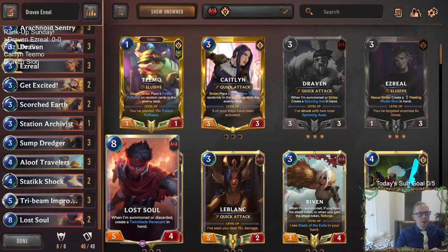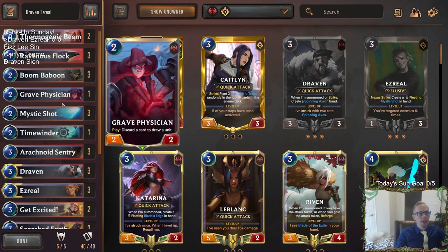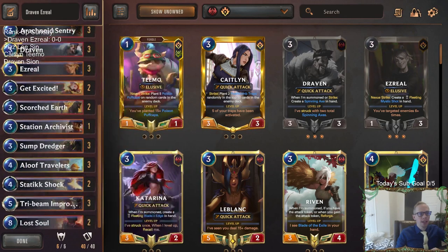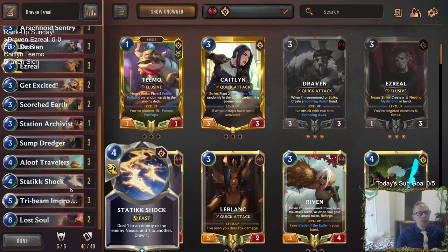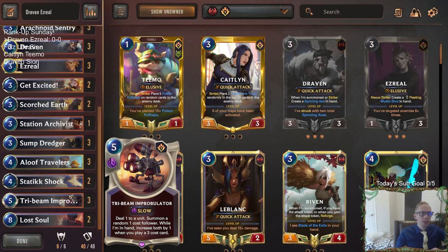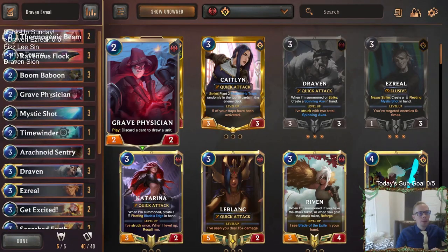Most all the same normal stuff. I could also see building this deck without even playing Tri-Beam Improbulator, and maybe focusing more on earlier blockers — you can play Ballistic Bot or House Spider in here also. You don't have to. Just because you play Draven Ezreal, you don't have to play Tri-Beam Improbulator. But anyway, we will be playing it in here.